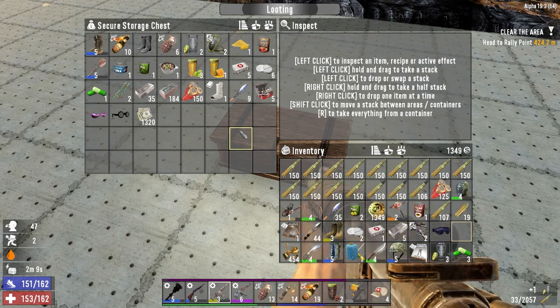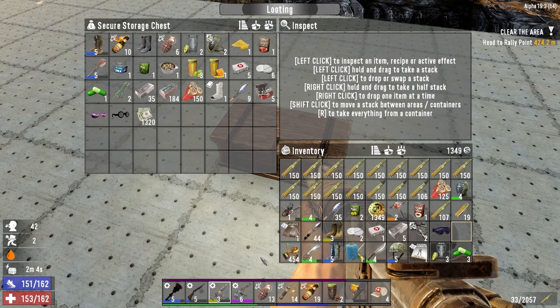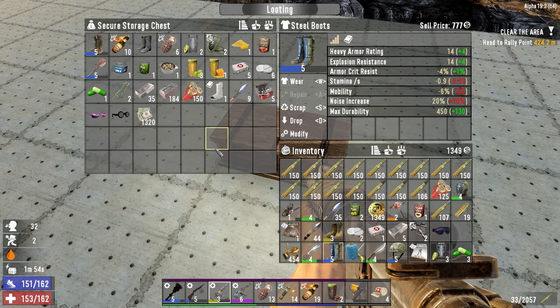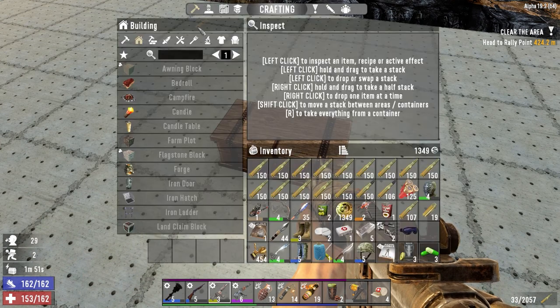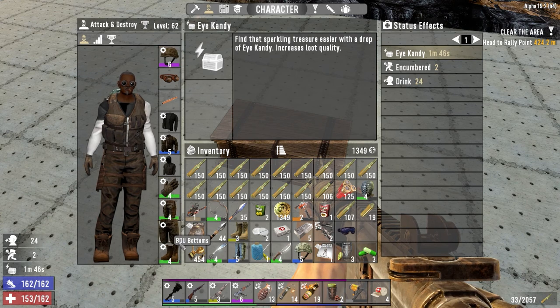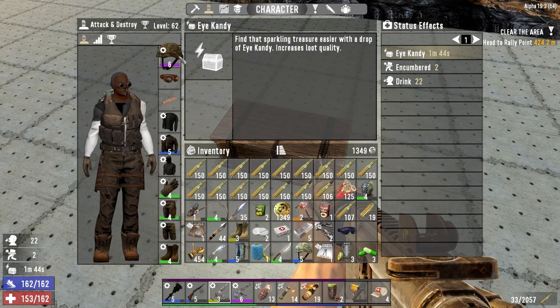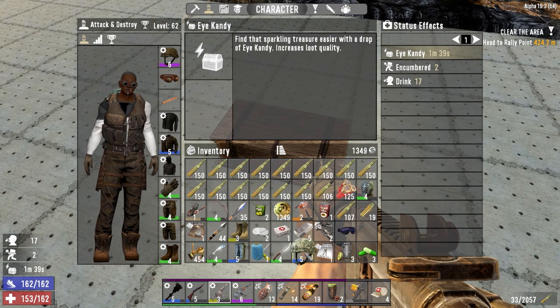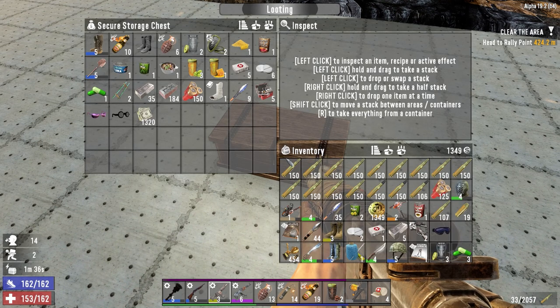Some stuff I can repair and sell, nothing major. Books I've already got. Steel leg armor which I can fix and sell — I don't run with heavy armor, I always run with light armor. Looking at my character right now, I was able to make a set of level 4 military armor. Got the level 5 and 6 items off questing. Got a level 5 helmet which I can fix and sell. So yeah, that'll be it for this one — hope you guys enjoyed it!